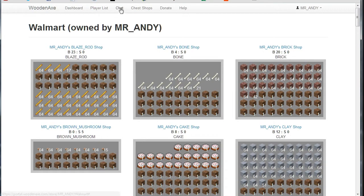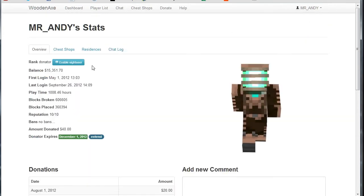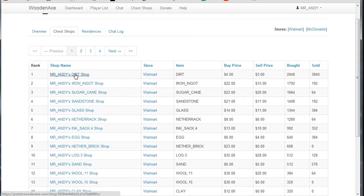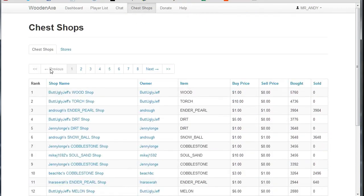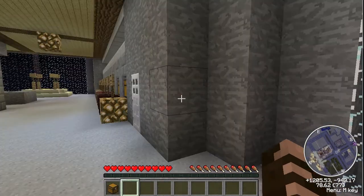Now if you want to set up your own shop listing, after you've created a chess shop and it's shown up because someone has made a transaction, just simply click on My Profile. And under You, it'll have a section for Chess Shops. There you'll see all your chess shops — click on one, like the famous Dirt Shop since I've been using that one all through this video. There's a section called Store Group, so you type in the name of your store and click Update. You do that for every single one of your chess shops, and then it'll show up in the store section. Pretty cool stuff. And again, that's specific to the Woodnax server. And that's about it.